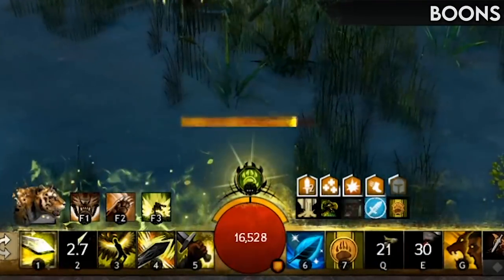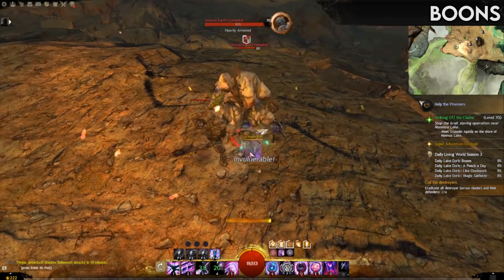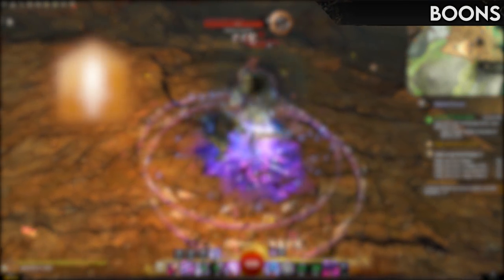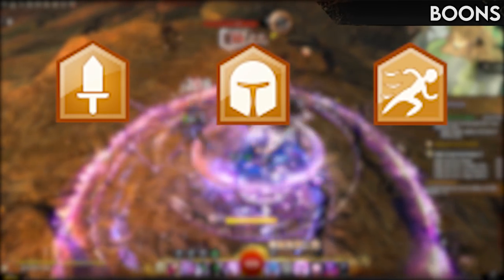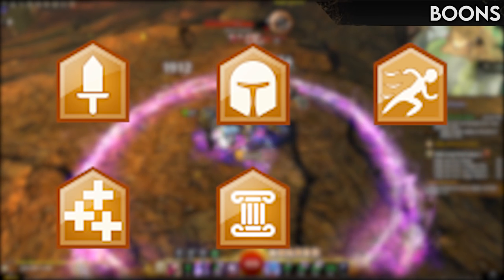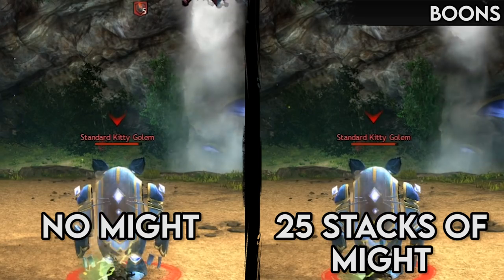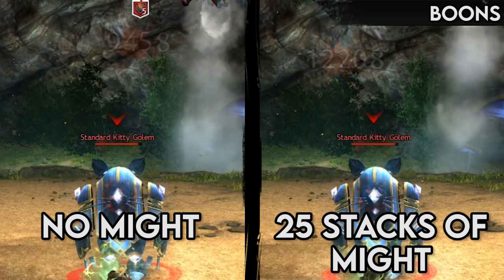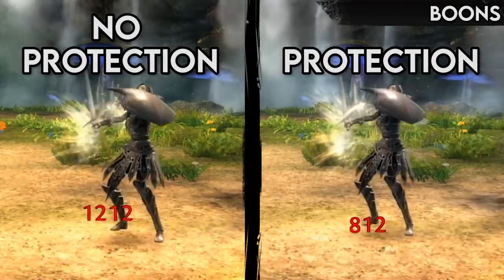Boons are both insanely important and powerful. Pretty much everything conditions do, boons can do the opposite: increasing damage, reducing incoming damage, increasing cast speed, regenerating health, making you totally immune to getting stunned, or even granting temporary immunity to conditions. Boons are essential to being effective in Guild Wars 2, and almost every type of character you could possibly play will want to take advantage of them.